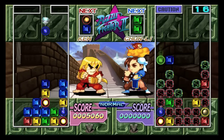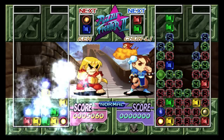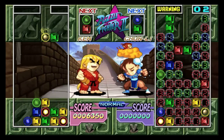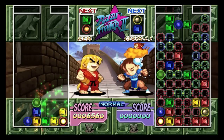So you've got a big crystal coming up - a big gem thing. And that will destroy every color it touches, so all the blues are gone. Her screen's looking pretty busy at the moment. A few more hits and she'd be dead.